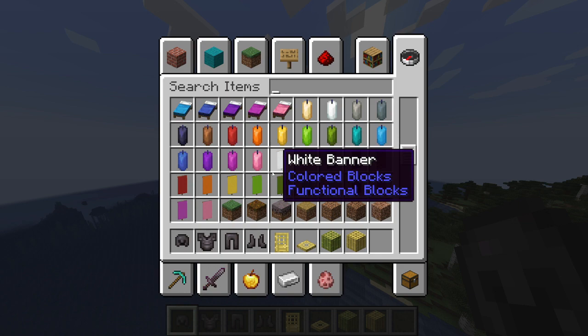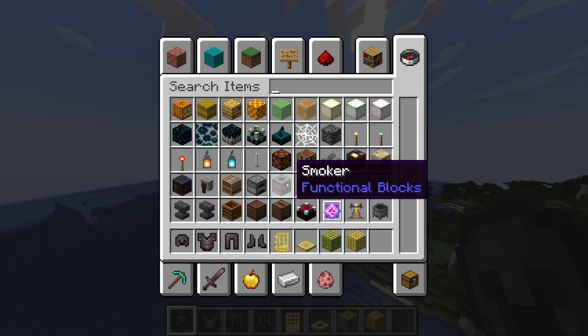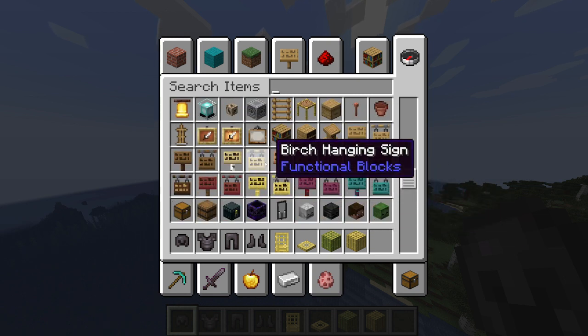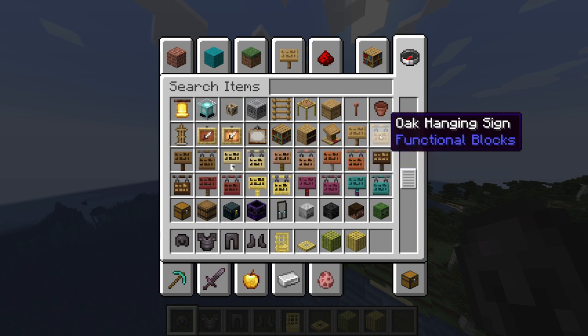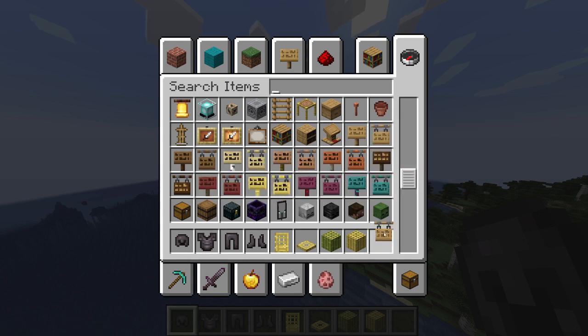You use a smithing template — would you use them though? Let's see. Oh look at this — birch hanging signs! This is cool. So now you can hang signs, we'll check that out.